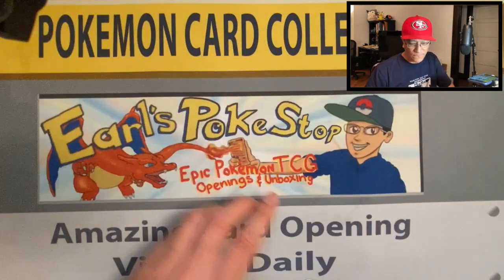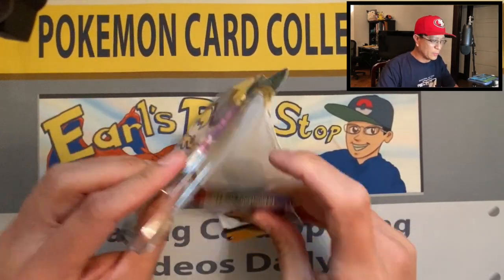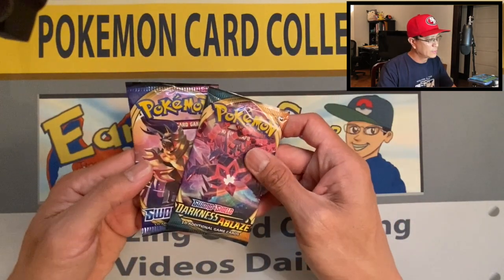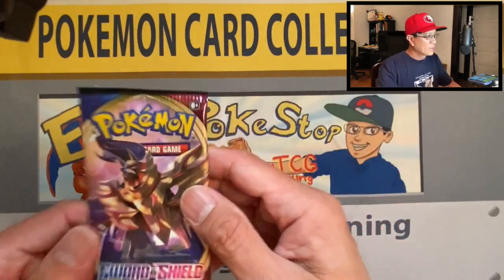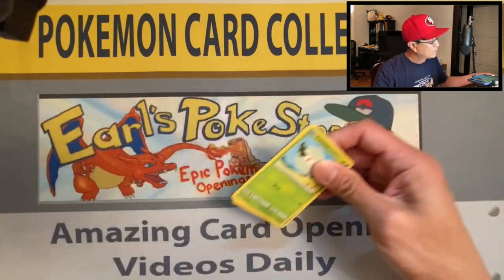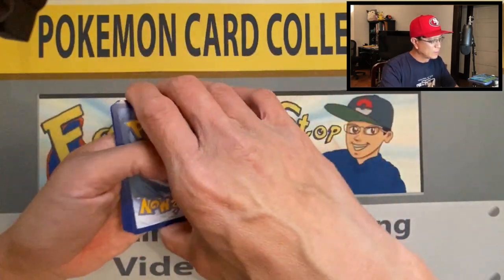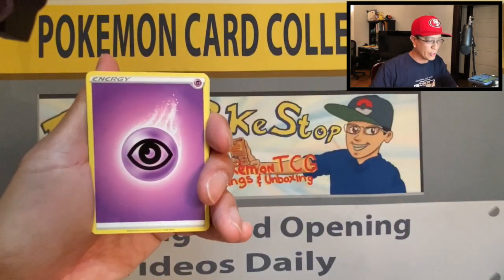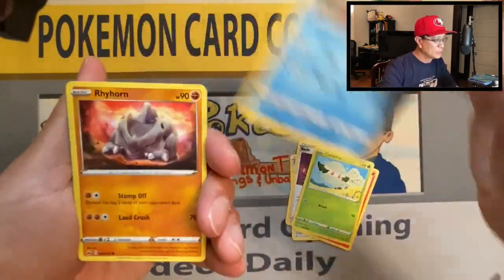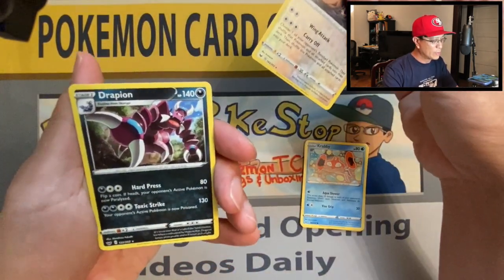Moving on to the next two-pack blister — this is a pretty good combo: Sword and Shield base set and Darkness Ablaze. I've got two shots at getting that Zacian V and of course the Charizard V-MAX. Hopefully in the future I'll be able to get my hands on some elite trainer boxes. From Sword and Shield: Ordinary Rod, Bead, Raboot, Cottonee, Chootle, Rhyhorn, Rookidee, Crabby, Noctowl, reverse holo, and a Drapion non-holo.